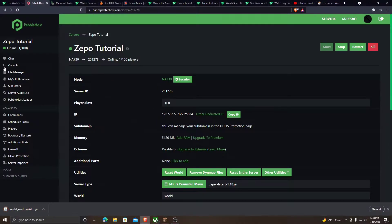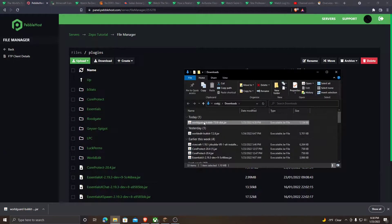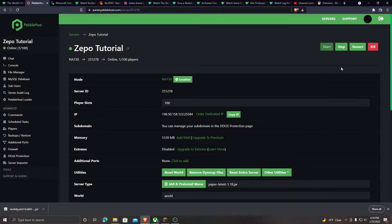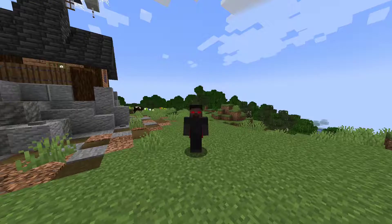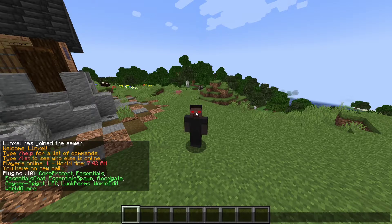All you have to do is click Download Latest File. Now, go to your Minecraft server, go to File Manager, go to Plugins, and then just drag the plugin file that you downloaded into the plugins folder. Once you have done that, remember to reboot your server. To check if you have installed the plugin correctly, just do /pl. If the plugin is green, then you have installed it correctly.